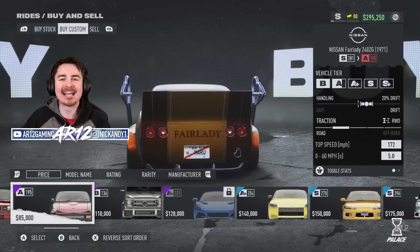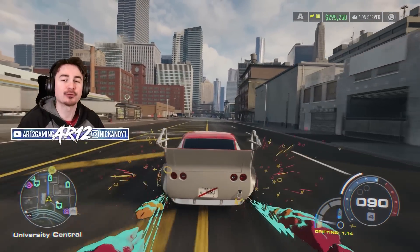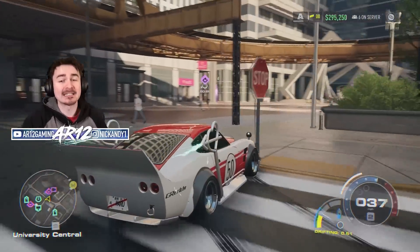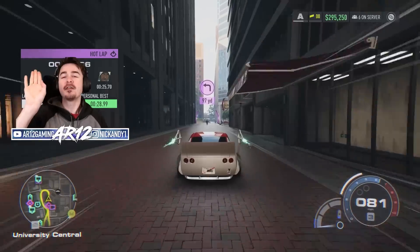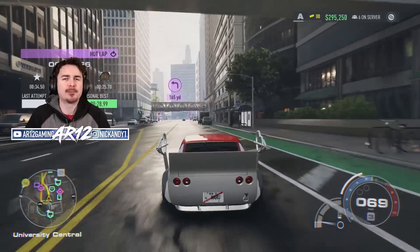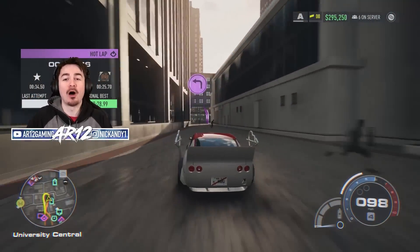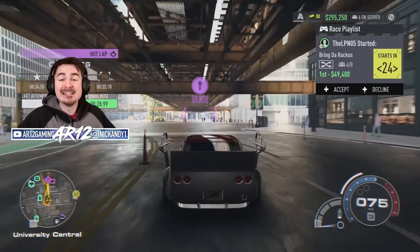Car number two is the Nissan Z with that crazy Bosozoku wide body kit. Yes, you can finally unlock it and drive it around properly. However, the way you unlock it isn't that great — you need to be an EA Play subscriber. Xbox Game Pass subscribers already have EA Play included, so it's completely free. But on PC or PlayStation you'll need to buy EA Play, which costs about five bucks a month. More disappointing is that both the Lotus and the Nissan Z are only available online — you can't drive them in the single player career mode.